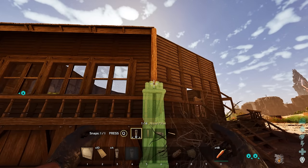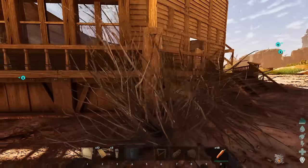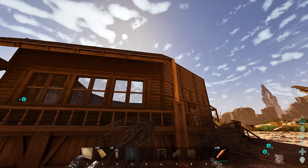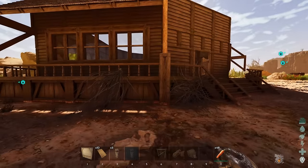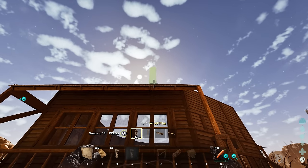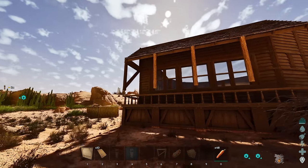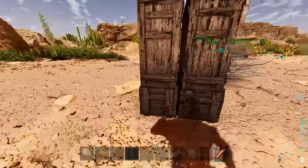Underneath that, we're going to snap a normal wood pillar, and we're going to switch this to a frontier one. This currently doesn't have a frontier variant - maybe they'll add that eventually. I'll probably have to paint that to make it look closer to this stuff because it's a little too bright, but that's kind of the look we're going for. I'm going to have to snap in a bunch of these - everywhere you see one of those, we're going to have a pillar coming up to this height.